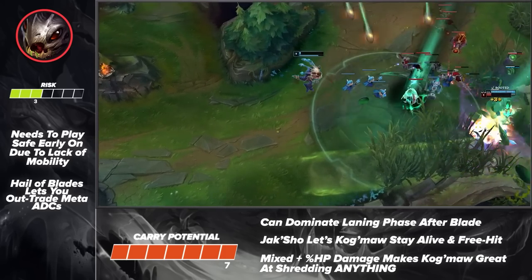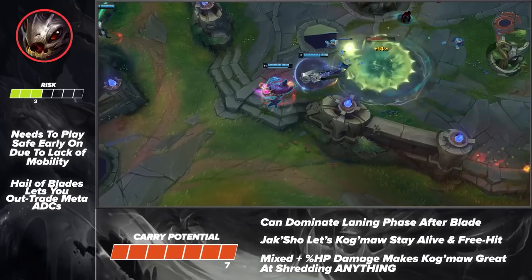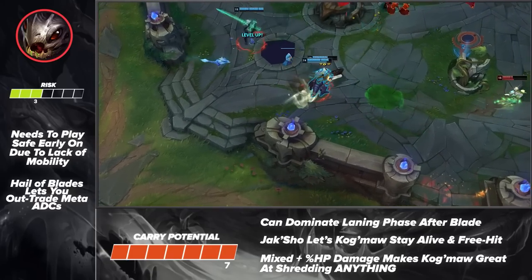Taking a look at Kog's build, you're going to be taking Flash and Ghost as your summoner spells. As for your runes, be sure to take Hail of Blades, Taste of Blood, Eyeball Collection, Treasure Hunter, Presence of Mind, and Cut Down. These runes will give you great trading potential during the laning phase and will help you scale for free.